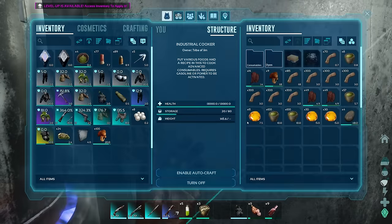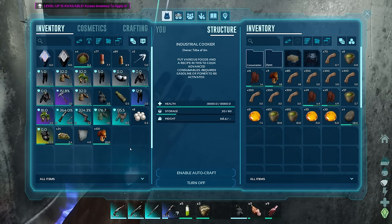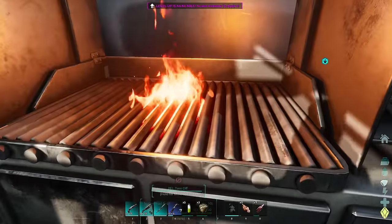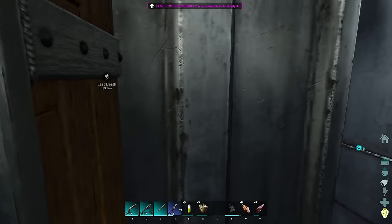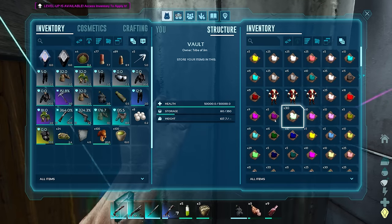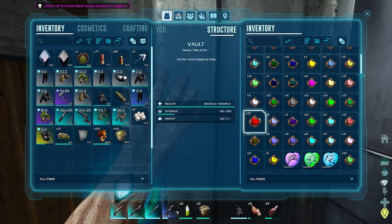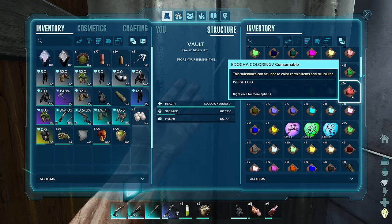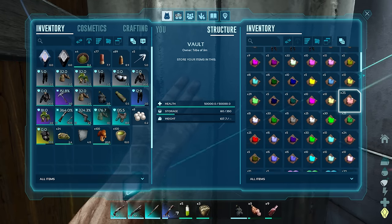Ooh, narcotics as well - let's take some. I think I've got enough down there to make some as well. Dyes - reddish colours. There's that one. Oh, that's a darker red. That's kind of a salmony colour.